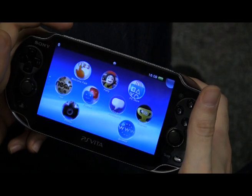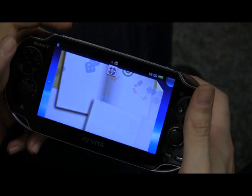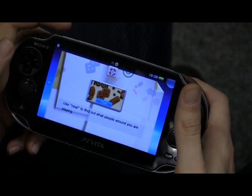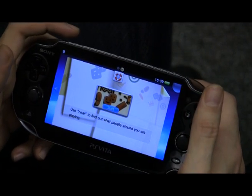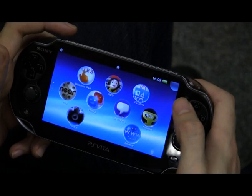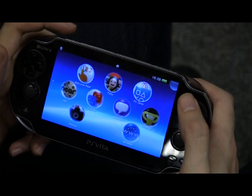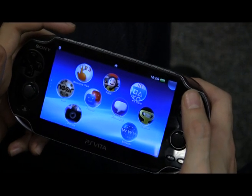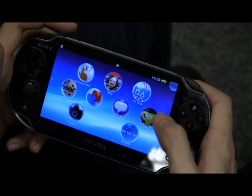The PS Store isn't actually working for us at the time of recording because Sony hasn't opened it yet. Near is something that won't work right now because I don't have an internet connection down here, but it's essentially Sony's version of StreetPass from Nintendo's 3DS. As it says here, they use Near to find out what people around you are playing — it searches for other Vita users in the local area, shows you roughly where they are (not exactly, so you can't hunt them down), tells you what they're playing, when they've been playing it, what trophies they've got, and through that you can unlock little bonuses and extras. It's a nice touch — seems pretty cool.